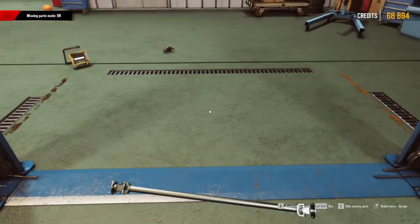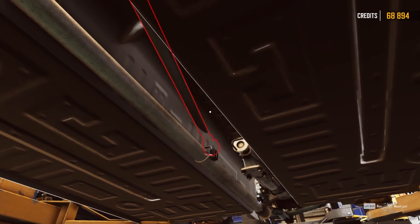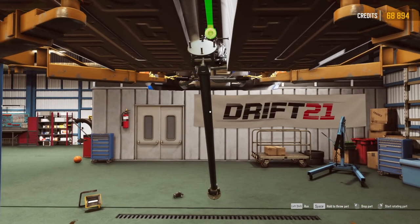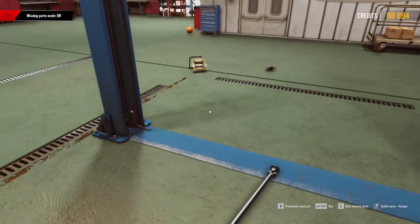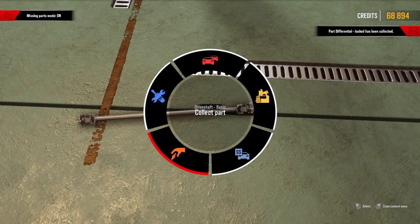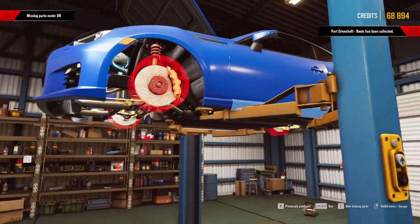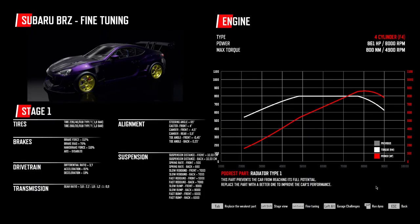Driveshaft — please go away because I'm gonna break you. And the differential — crap, it's locked. Okay I need to put that first. Can we do this? Yes we can, that's nice. Let's put the limited slip in — like that and that. So that's good. Then we should be able to put this one on now — yes, thank you. That's everything. The only thing we need now is some wheels.